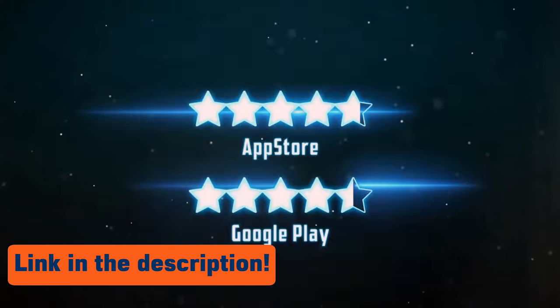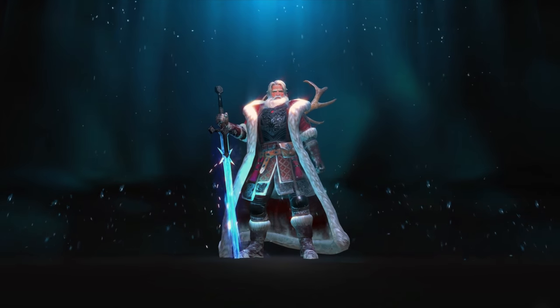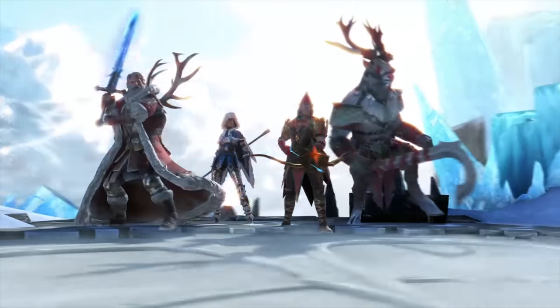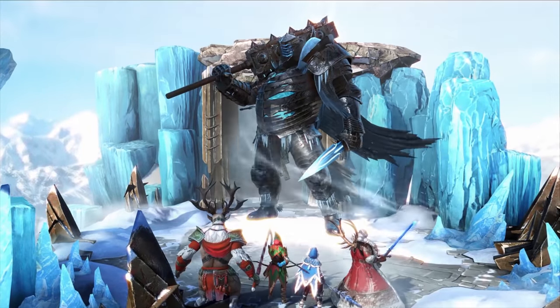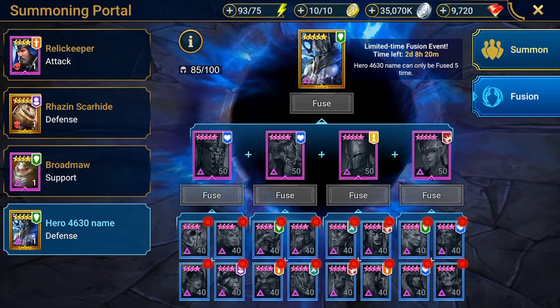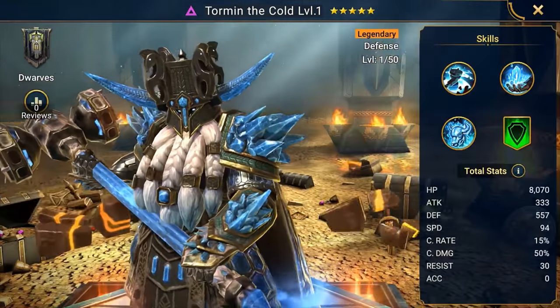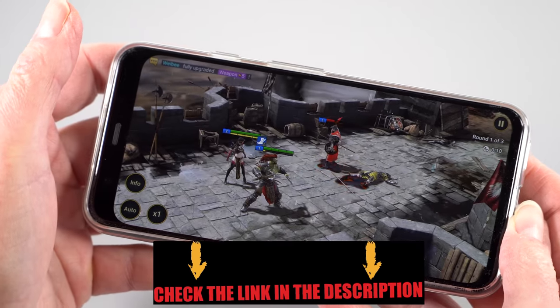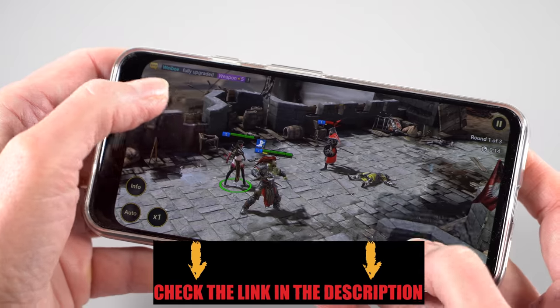Thanks to our sponsor for this video, the game Raid Shadow Legends. It's a truly fun-to-play RPG game, available for Android and iOS and free to download. It's been nominated for Google Play's Best of User Choice Awards for 2019, with 15 million downloads in the last six months and ranked in the top three RPGs on the Google Play Store. It's an epic dark fantasy turn-based game with 400 champions to collect and customize. Christmas has come to Raid with Christmas-themed champions including the Rain Beast, and a new fusion event featuring the legendary dwarf champion Tormund the Cold. Click the special link in the video description to get 50,000 silver and a free epic champion as part of the new player program.